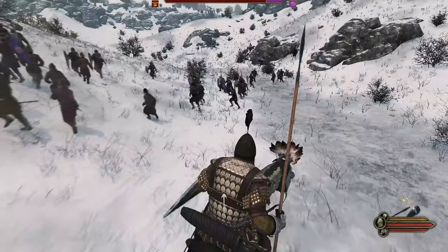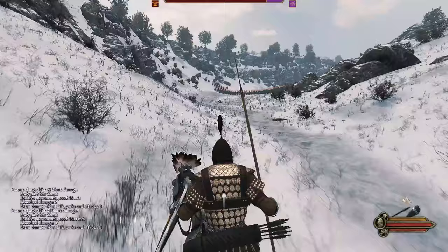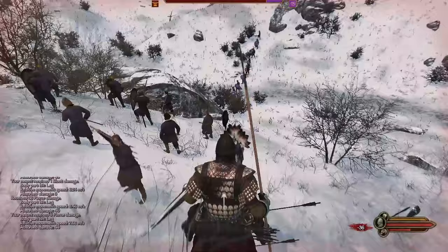If you've got a lance equipped that can be couched, all you have to do is get yourself riding at full speed, and then on mouse and keyboard it is the X key. So we'll turn around to face the enemy, press X — now we are couching our lance — and then just point it at someone and hit him. It does way more damage than a standard thrust, so it's one of my favorite little combat things to do.